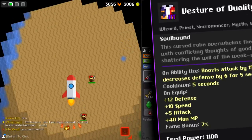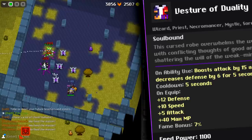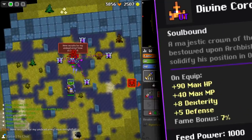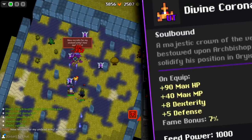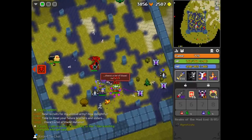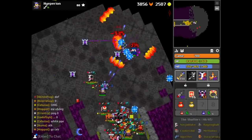For the robe we got the Vestra of Duality. This beauty gives 10 speed, but that's not the fancy bit. On top of it giving 5 base attack, when you use your ability you get an additional 15 attack for 5 seconds, meaning you get 20 attack from this robe. Finally we got the divine coronation — it's basically a better bracer but a worse crown or omni. The robe takes away 6 defense when you use your ability, and this ring gives 5 defense, so I think it's a nice balance. 8 dexterity is still quite attractive.